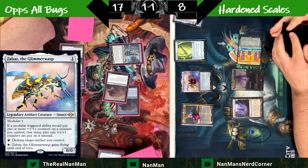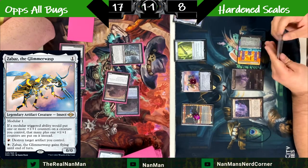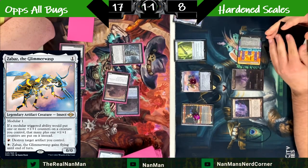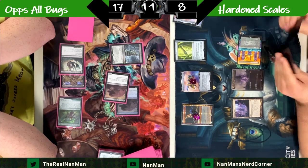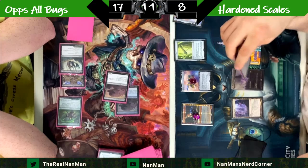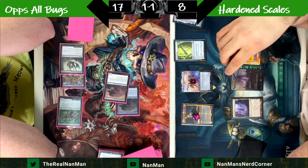We're setting ourselves up for more ways to block — we're at eight life, so we really have to pilot and math this out to kill our opponent, potentially using Inkmoth Nexus. We've already got three counters on Arcbound Ravager. We could do some blocking next turn, which would essentially put us down to two life.